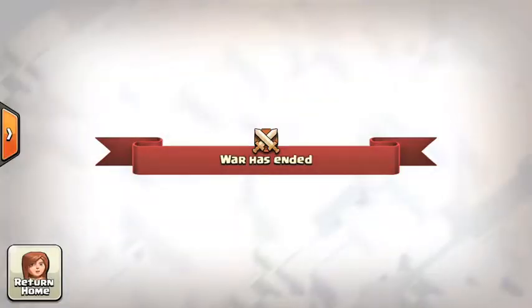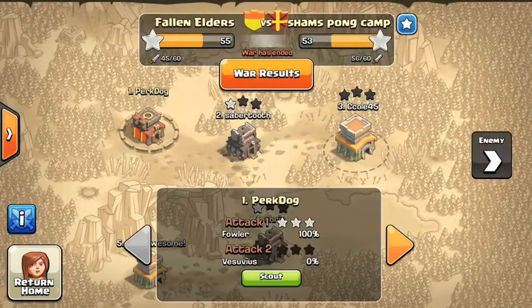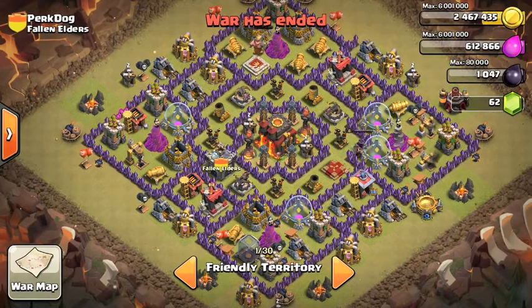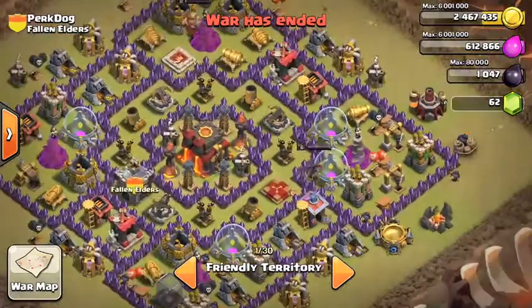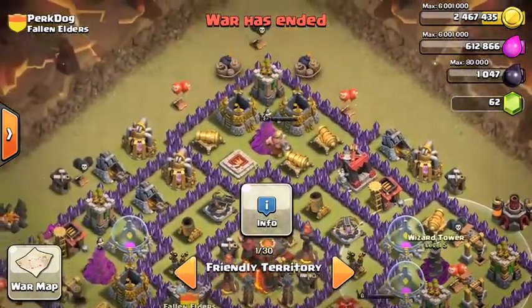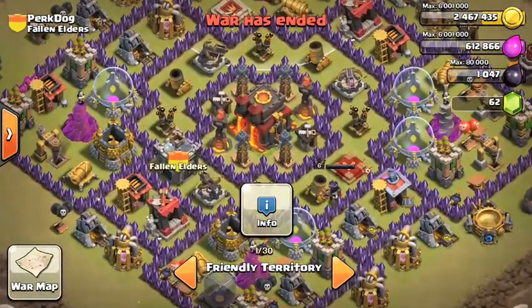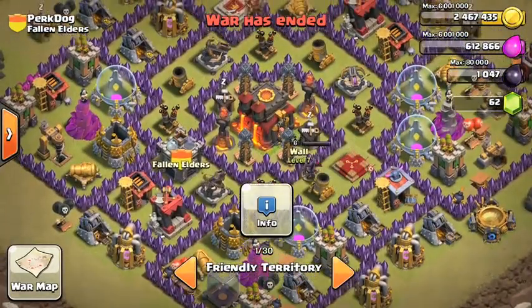So I'm reviewing Perk Dog's base — I couldn't find you directly so I'm looking at your base in the war log. First thing: definitely upgrade your walls. It's an amazing design, very hard for wall breakers to get through. I would not want to attack it without a lot of wall breakers. Definitely upgrade that wizard tower — those wizard towers are not that high leveled.